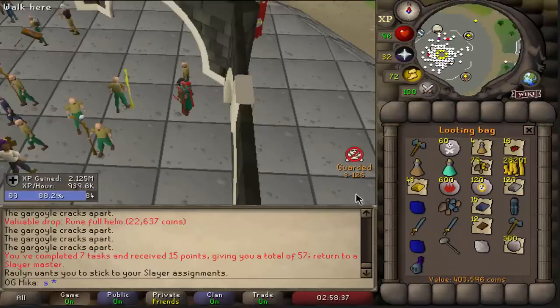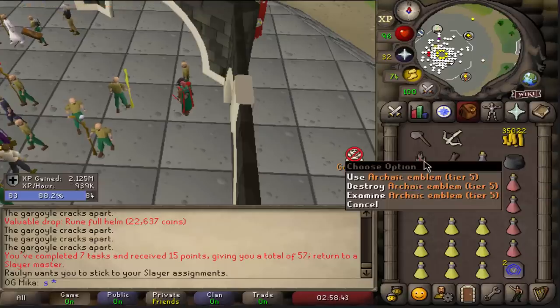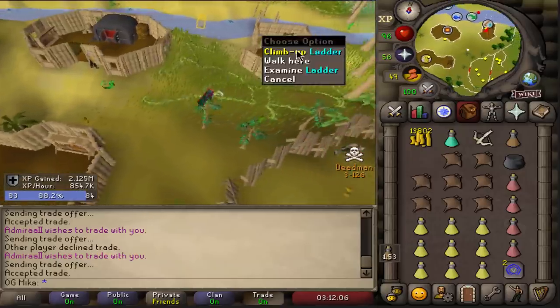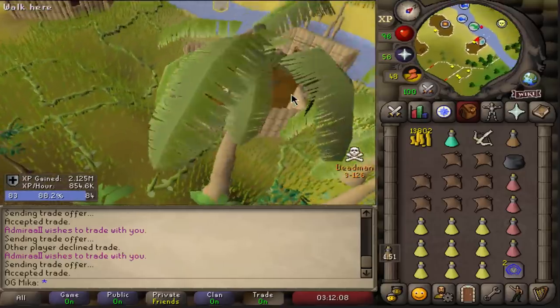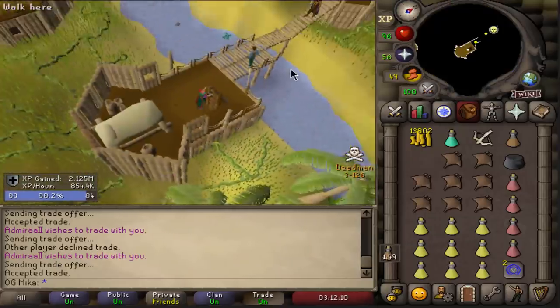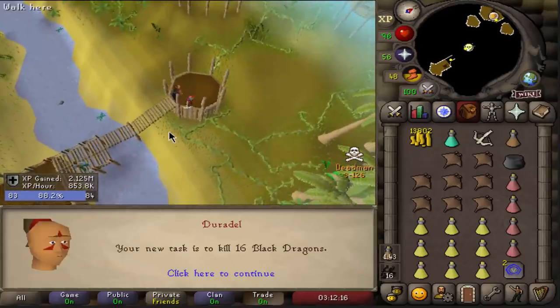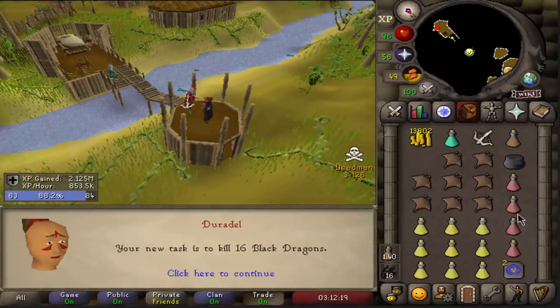I just got a G-Maul — yes, let's go! Gotta love me some Gargoyle tasks: 400k here, 35k here, an archaic emblem here, not bad. I really need a Kraken task because I do have offers for over 100 million OSRS GP per Trident. Black Dragons — quick task, easy points, let's do it.